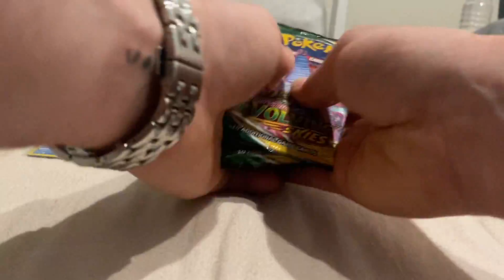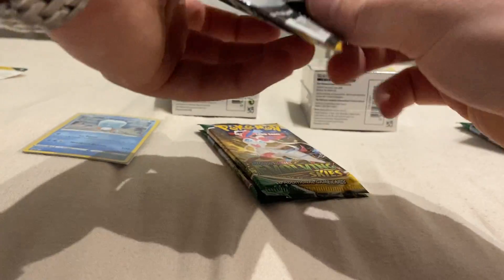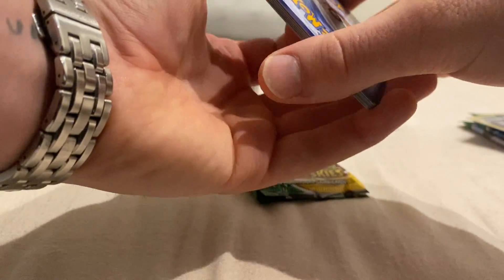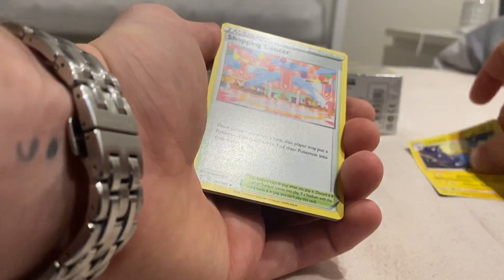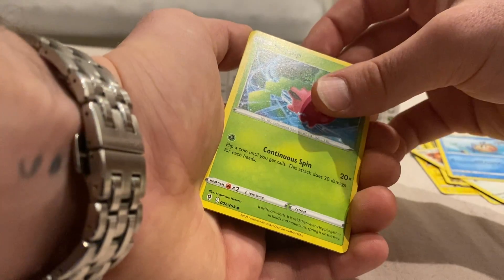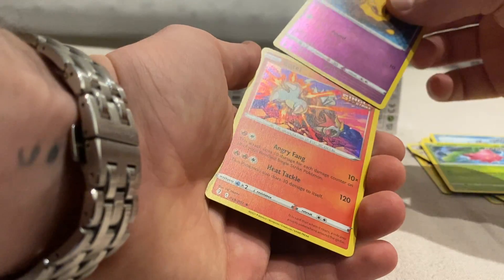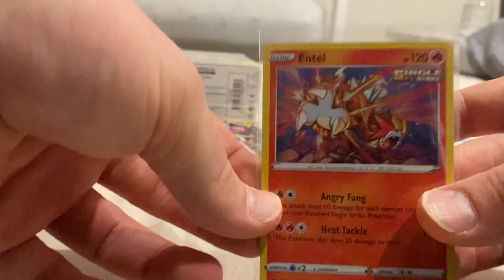Let's finish on the Rayquaza pack. The chase card in this set is obviously the Rayquaza VMAX Alternate Art, so fingers crossed. This is the first time I'm opening these packs with you guys. We've got a Psychic Energy, a Lantern, Shopping Centre, Urserine, Petlil, a Dino, Teddy Ursa, Phoebus, a Hoppip, a Reverse Holo Drowzee, and a Holo Entei. Not too bad for a first pack - it's actually a pretty sick card.